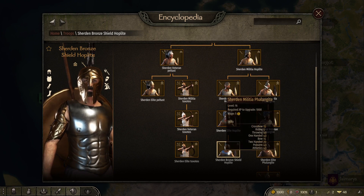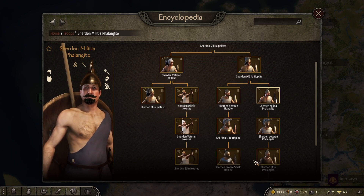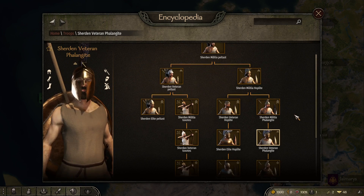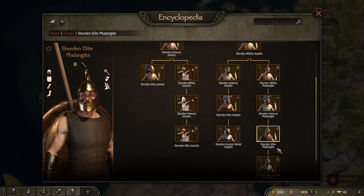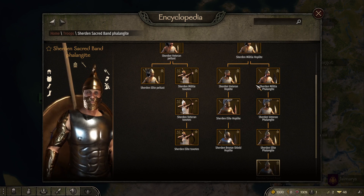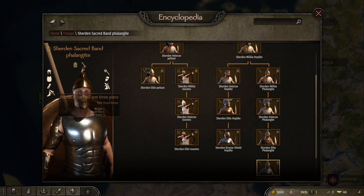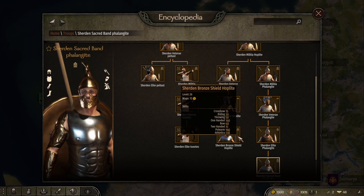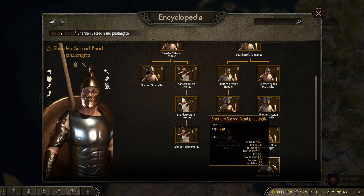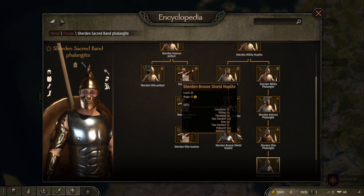Down the other side of the troop tree there's a line I probably won't even attempt to say, but it's similar to the Hoplite. Going through the tiers the armor gets heavier. Weirdly enough though, this troop tree is similar to the Hoplite line in that they have a spear, a shield, and a sword with the heavy armor. Comparing the skills, this one is actually better in one-handed, polearm, and has the same athletics — so I'm not entirely sure what the purpose of this line is when you've already got the Hoplite troop.